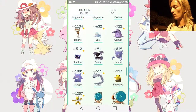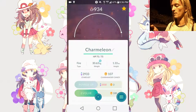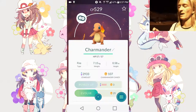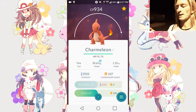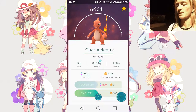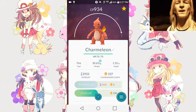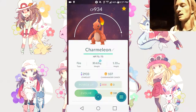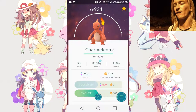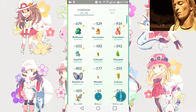I might be able to evolve my Charmeleon into a Charizard — my 934 is better than the 529 I have as my buddy. I like Charmander as a buddy Pokémon over Charmeleon. But I have more than enough candies already from walking — we walked to a restaurant about one and a half miles each way. The only reason I might hold off is if I don't find a higher Charmeleon or Charmander tonight out of an egg.